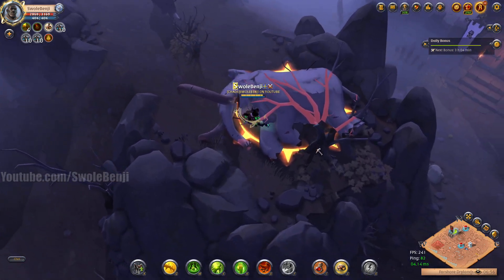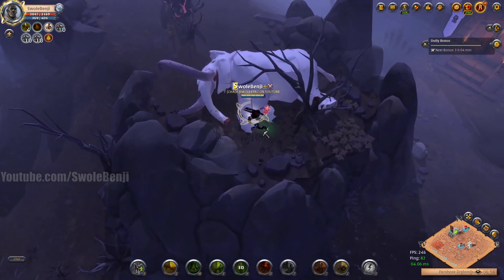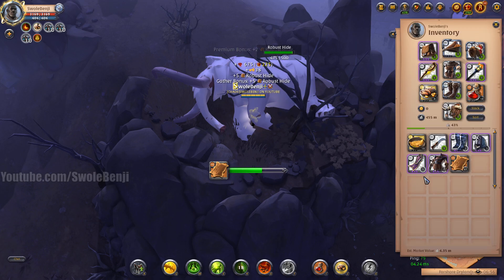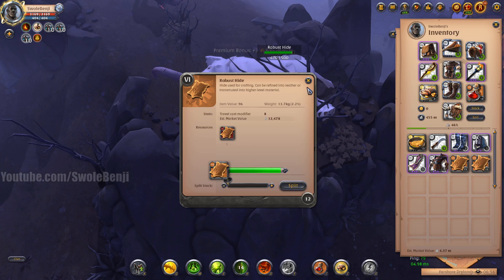We've got 500 robust hide and we're gonna activate our armor and start skinning. Robust hide is a tier 6 hide. Now this is with premium active. We don't have the pork pie active but we're getting 5 plus 5 plus 2, so we're getting like 12 each time we skin. So how much is that? That's 12,000 — 12,000 every 1.5 seconds. Pretty cool isn't it?